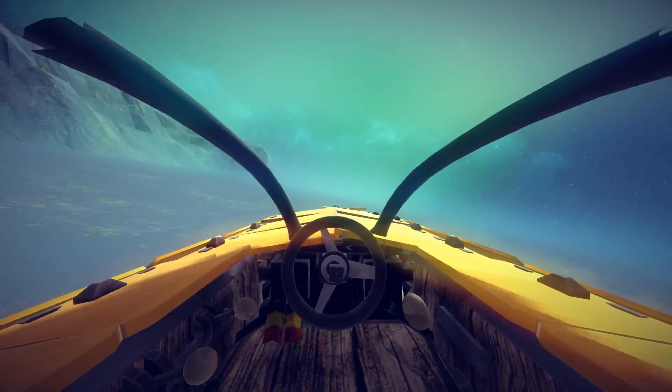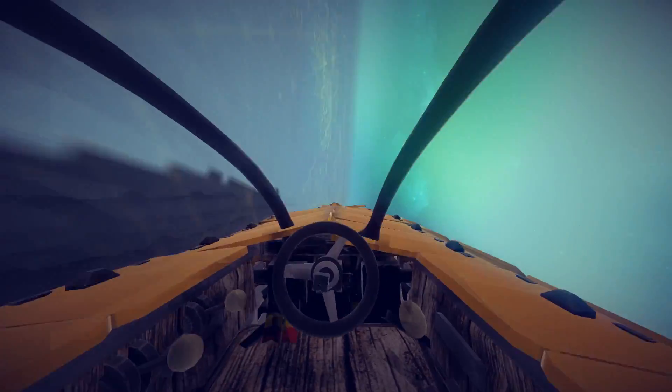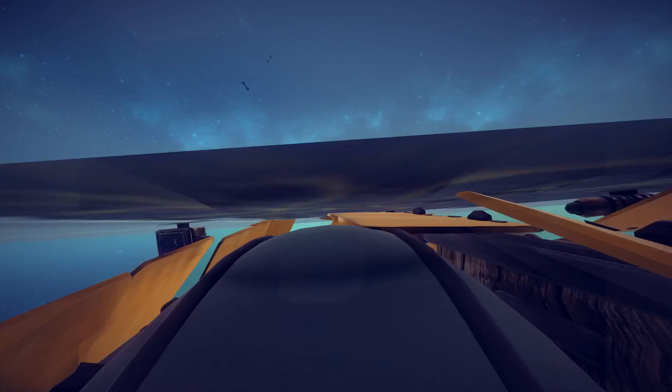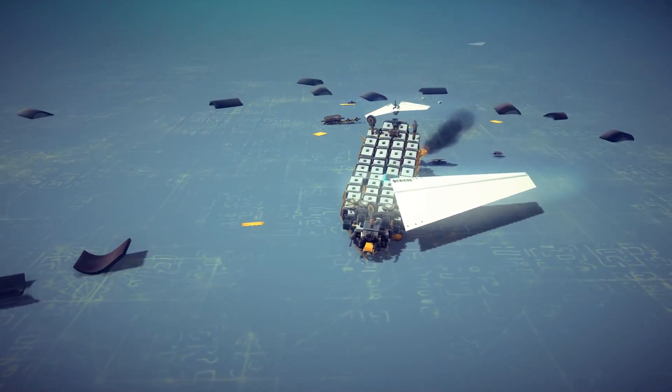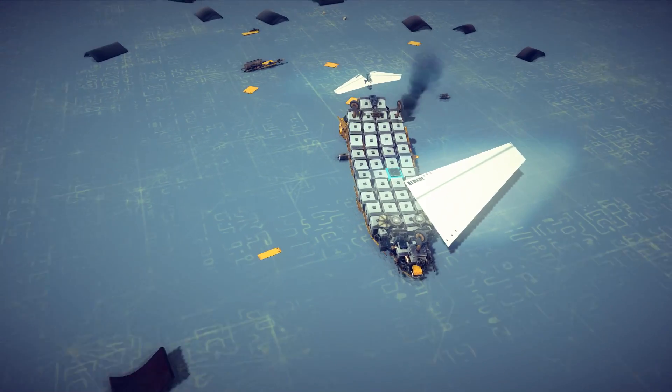All right, let's try and take this sucker off. So there we go. Oh, oh, that's not good. There's definitely a problem with the wing. Well, we weren't able to take off. I'm assuming because we don't have a wing here.